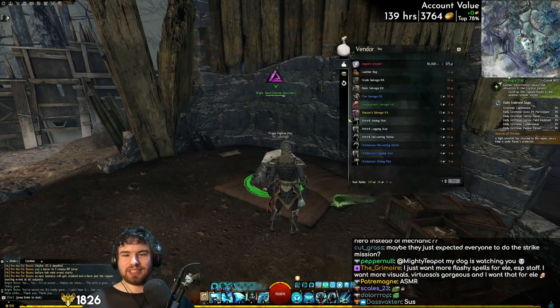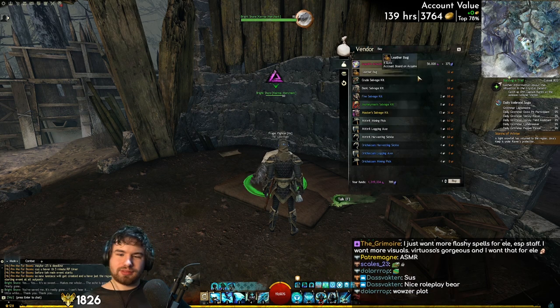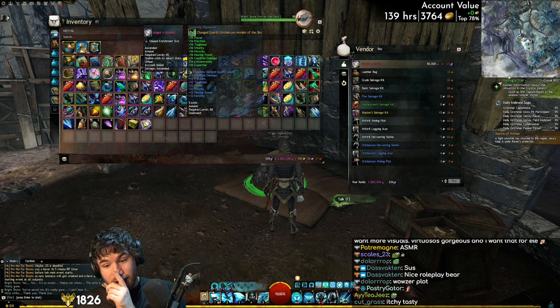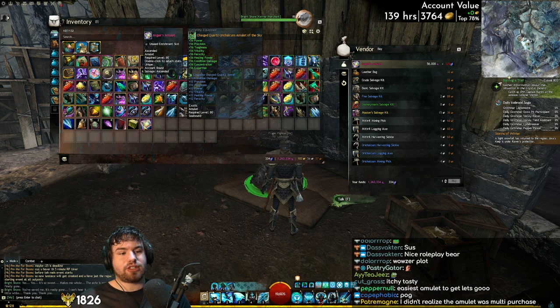The collection is complete. And now you can get infinite amulets from this NPC — boom, we have an Ascended Amulet. These have an enrichment slot, which means we can get bonuses to karma gain, magic find, XP gain, all that sort of thing — or even World vs. World experience reward tracks. Really cool to have this in your Ascended Amulet slot.